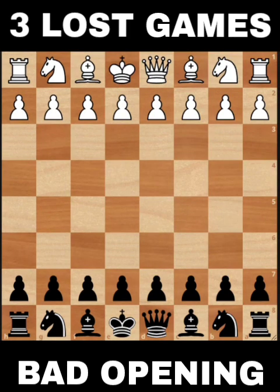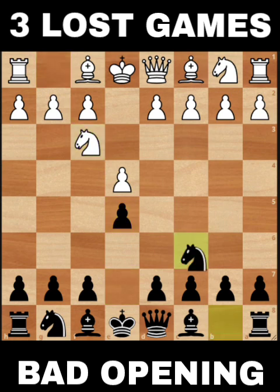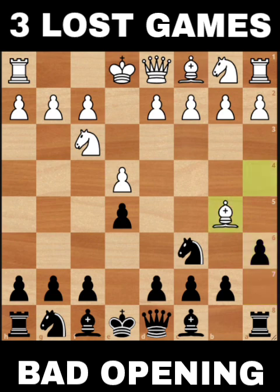This is the first game that we will analyze today. E4, E5, Nf3, Nc6 - very common, very popular. Ruy Lopez opening: Bb5, A6. Bb4 - that is the usual square for the bishop that is under attack after A6, so you have to move your bishop away.